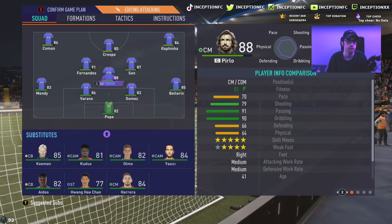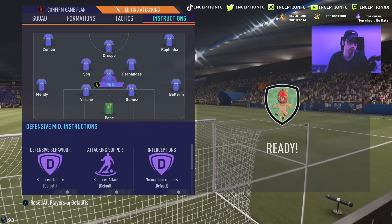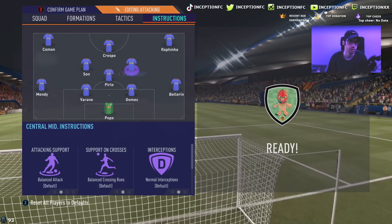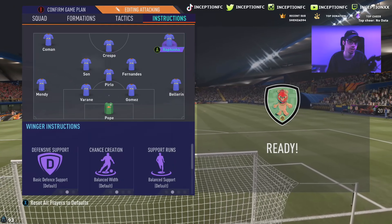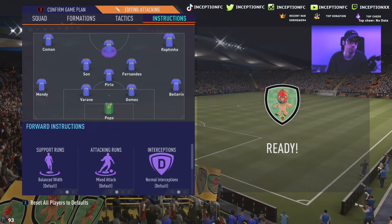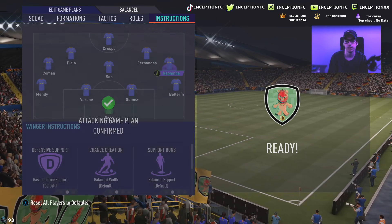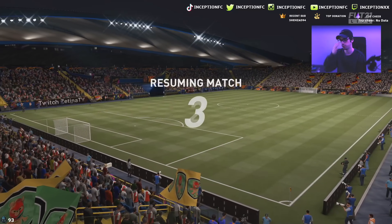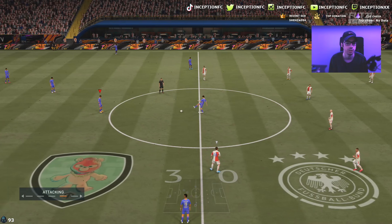We're going to play him in the right center mid position. Instructions: just cut pass lanes on him, the rest we'll keep on balanced. Actually, we're going to have the wingers cut inside to influence Bruno Fernandes' off-the-ball movements — that's the reason I want to force that. So let's switch to that right now and see what's up.